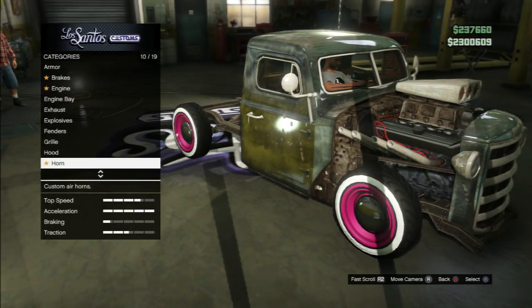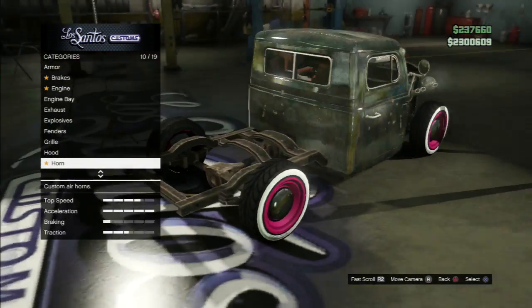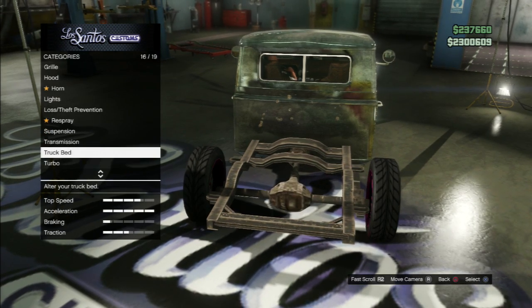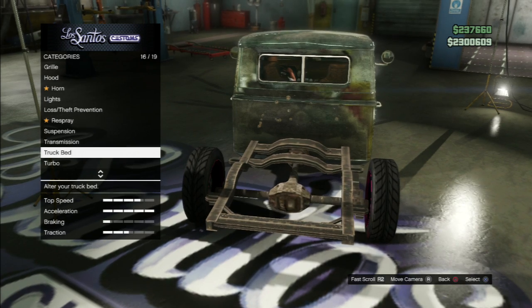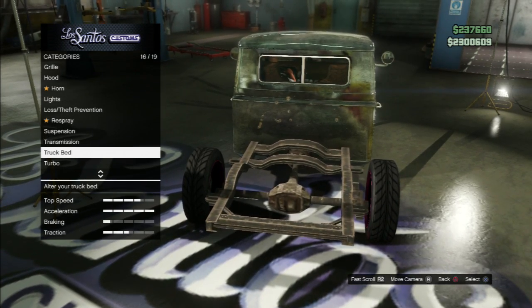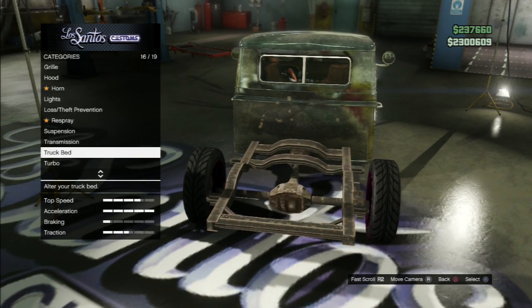Just a little warning: if you have this modded Rat Loader and you don't want to lose it, don't click 'Truck Bed.' If you go into the truck bed option, you will automatically get the normal truck bed on it again, so you will lose your modded Rat Loader.